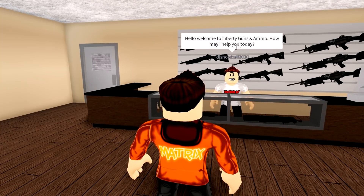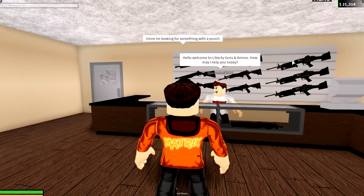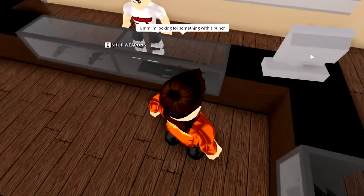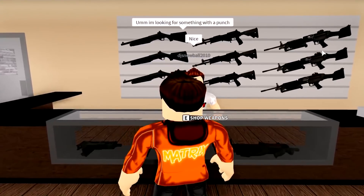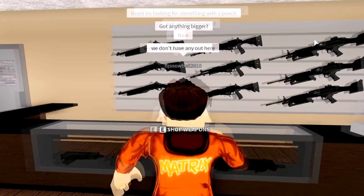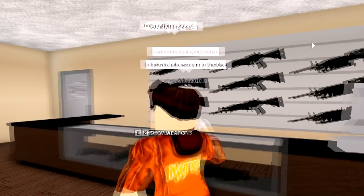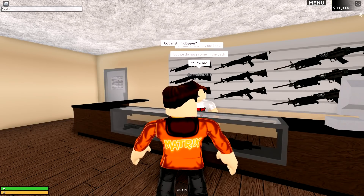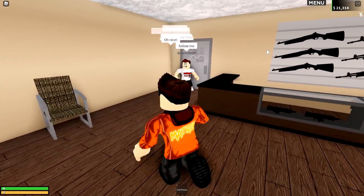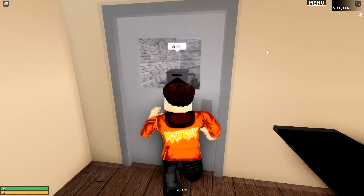Welcome to Liberty Guns and Ammo, how may I help you today? I told him I'm looking for something with a punch — I definitely don't want one of these small little guns. He says he doesn't have anything bigger out here, but he does have some in the back. Oh, nice — so he actually has some in the back. Follow me. I guess if none of the guns are here, I can see why he's putting them in the back. Let's go check this out.